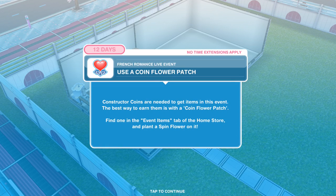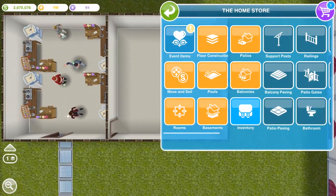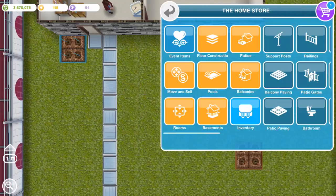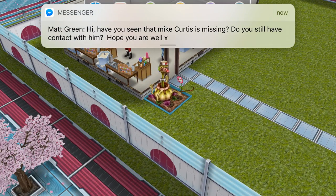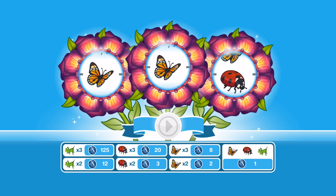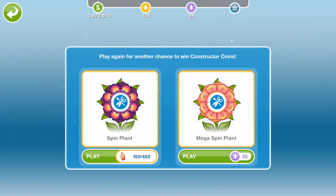Next thing: use a coin flower patch. Constructor coins are used here to get items in this event, and the best way to earn them is with a coin flower patch. If you've been playing Sims for a while, you'll be familiar with the coin flower patch. Just click on it and we get a free spin to start off. We got two constructor coins. In future, you can spin this plant for 450 candles, or do a mega spin for 25 SPs, depending on what you want to do.